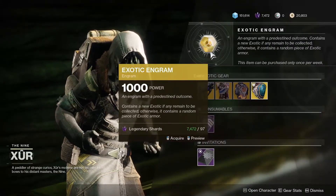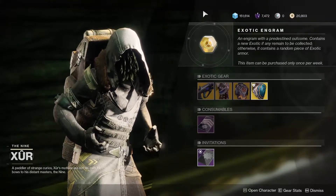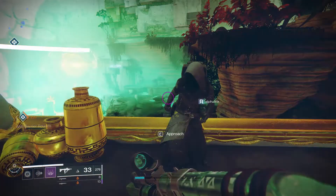As always, the exotic Engram is for sale for 97 Legendary Shards if you are looking for an exotic from a previous season that you have just not been able to acquire.